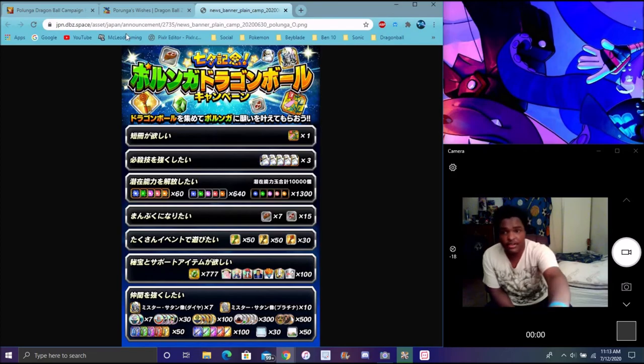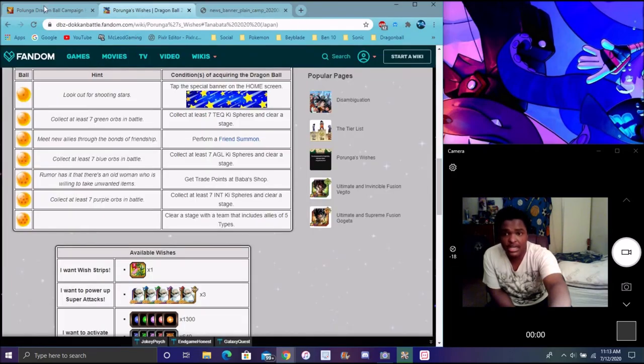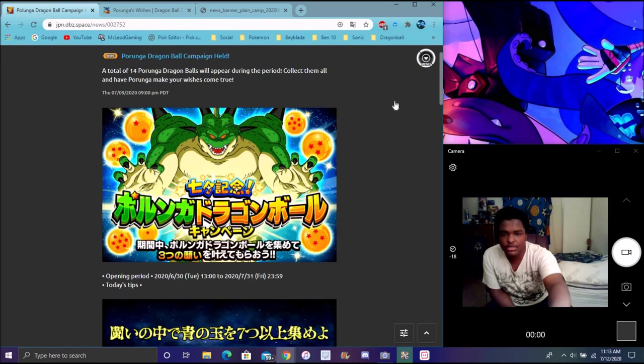That's what I wanted to go over today. Couldn't end the video here, I didn't need to make it too long. This Wish is pretty simple though — all you gotta do is get seven or more INT orbs on the field. You can make your own or they can already be on the field.